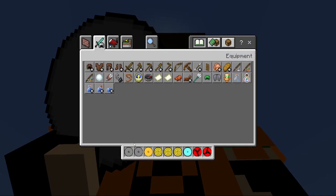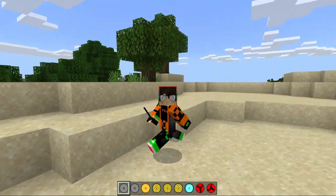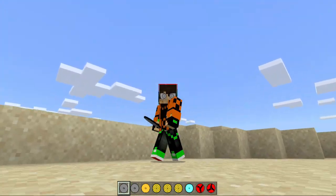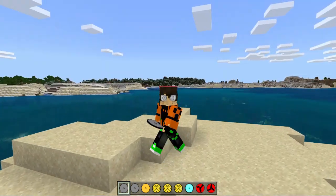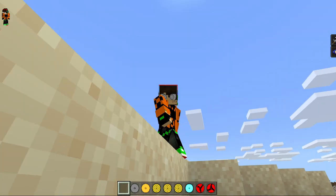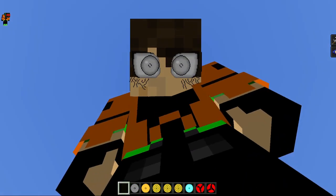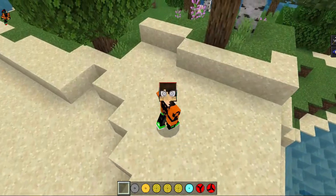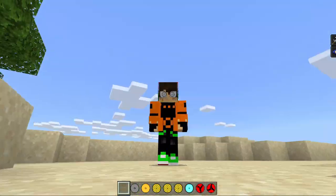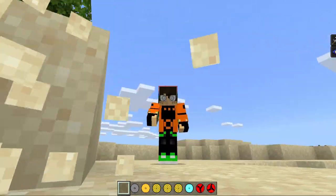We'll start with the eyes. The pure Byakugan is the one that the Otsutsuki have. I honestly don't see any difference between the pure Byakugan and the normal Byakugan, although I think the pure Byakugan has a bigger pupil or something like that. The effects it gives are just night vision and strength.